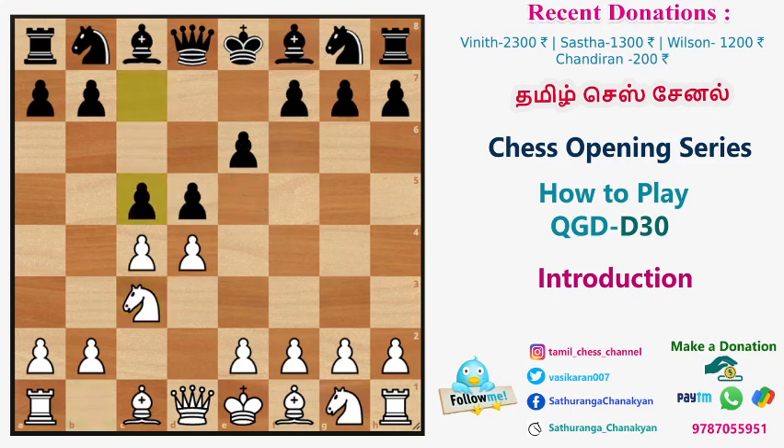C5 is a very risky variation for black. What is risky? C captures D5 and E captures D5. In this transaction there are 100% chances for black. If you look at this pawn structure, it is easy to lose as black. The reason: isolated queen's pawn — it is not always a disadvantage, but that's why it gives a space advantage. If you look at this space advantage, you can go directly to the endgame, but it is easy to lose.